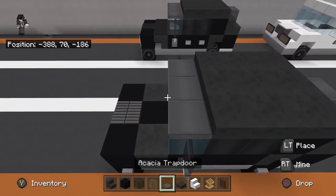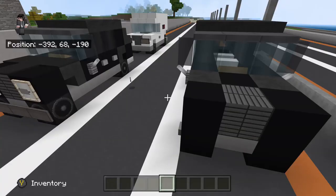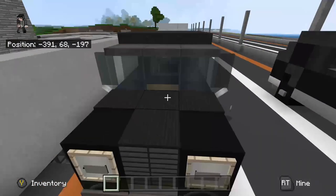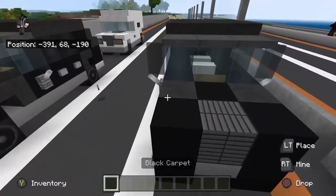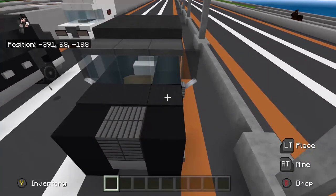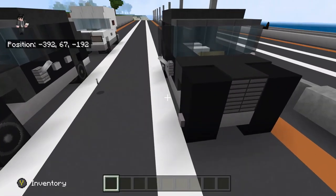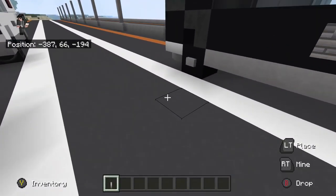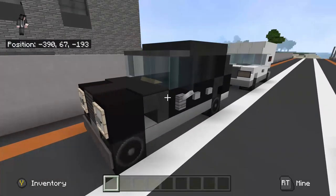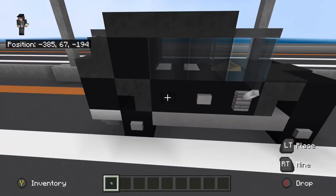Use a trapdoor or whatever you want to use for the slope. For the front, since it's looking a little weird, take black carpet — or whatever color carpet matches your car's body — and place it there to fill in the weird gaps. That's the hood done.